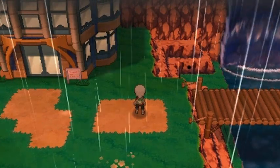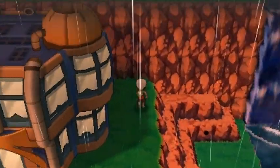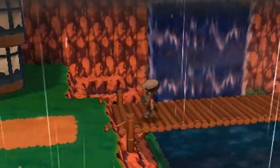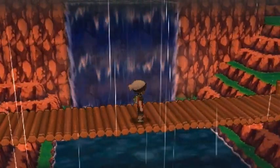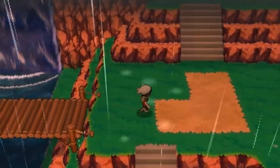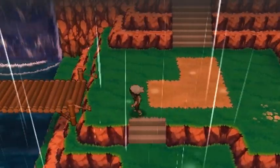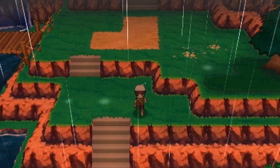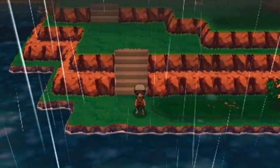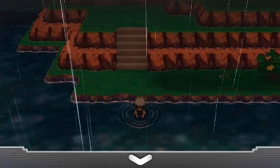After defeating Team Magma they're gonna get out of the way. Let's see if there are any items around here — just being curious. Yeah, they got away. Look at that, it's a cool waterfall. We're on our way to Fortree City, just a little bit close, but before we do that let's go ahead and surf around because there's a few things we can actually find in this area.